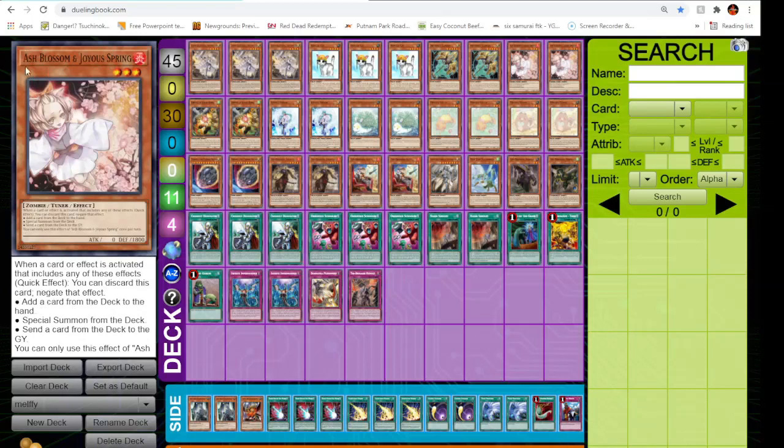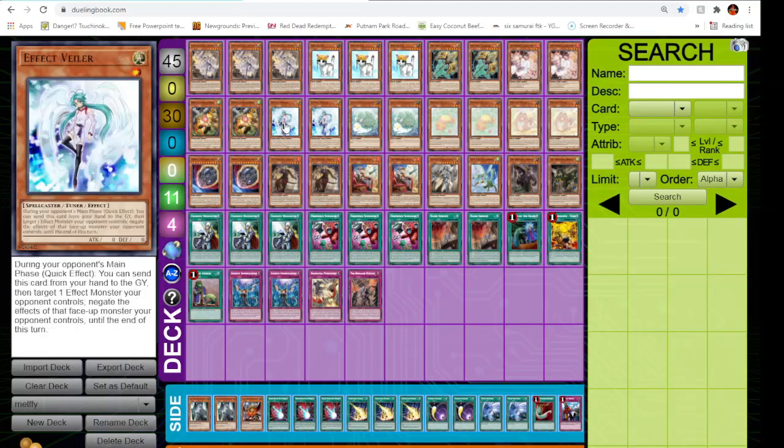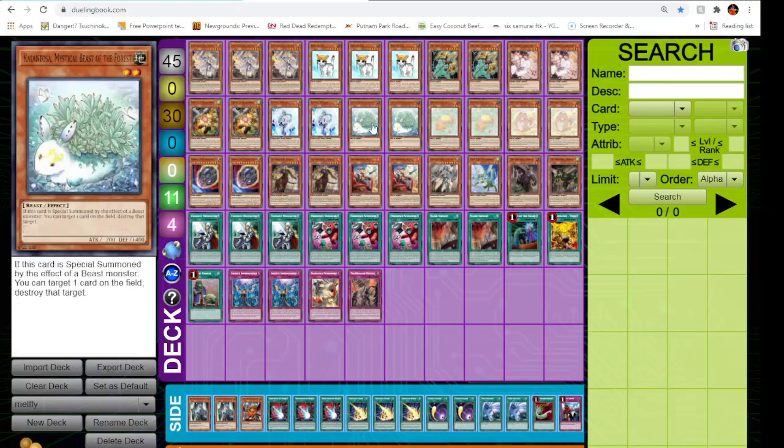Playing two Ash Blossom because it's still the best hand trap in the game. Two Droll, because Zoodiac Tri-Brigade is a deck. Also playing two Effect Veiler — having a monster negate is very powerful in today's meta, and it's also a target for Cross Out Designator. It's a good hit on the Tri-Brigade since when they have to banish themselves something from the extra deck, getting hit by Effect Veiler hurts a lot.